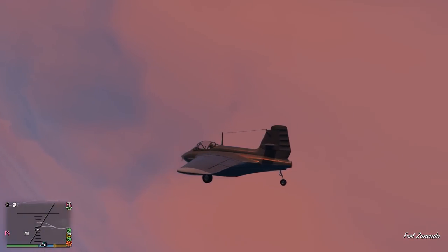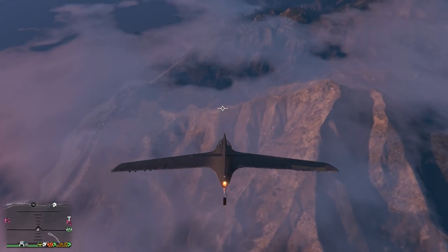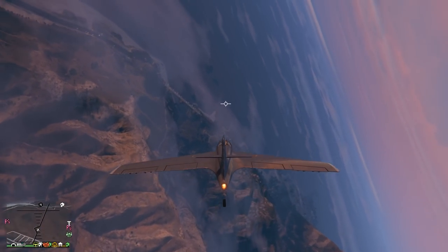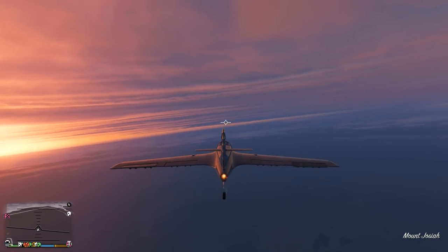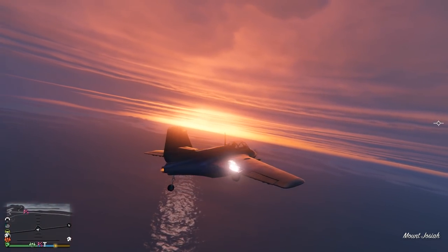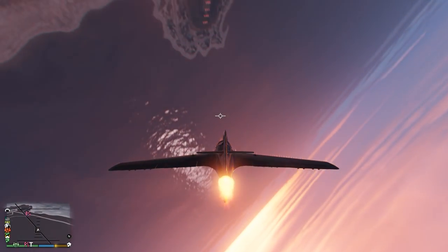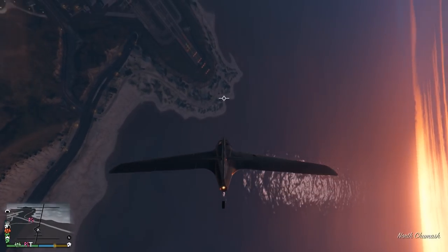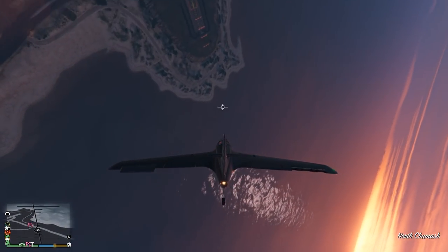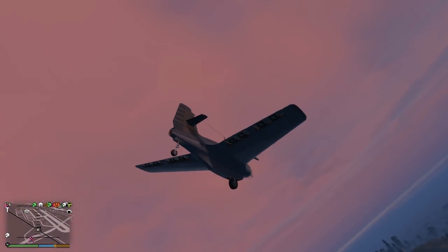It does have a built-in JATO thrust — so a built-in stock one, which is more than I thought. I try to keep it surprising for us. Yeah, it comes with a built-in rocket, which is nice. And the wheels do not go up — that's just your booster. There's no wheels up; wheels out all the time. And I don't think we have a bomb bay — no bomb bay until you add one in.